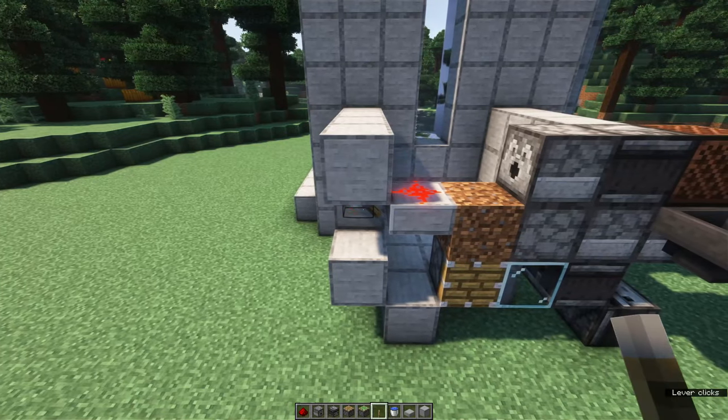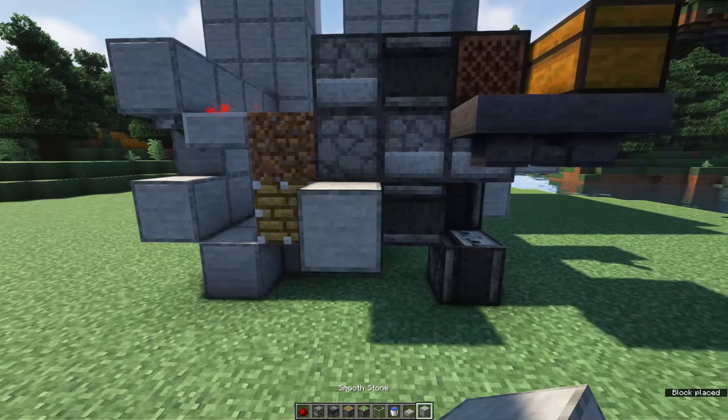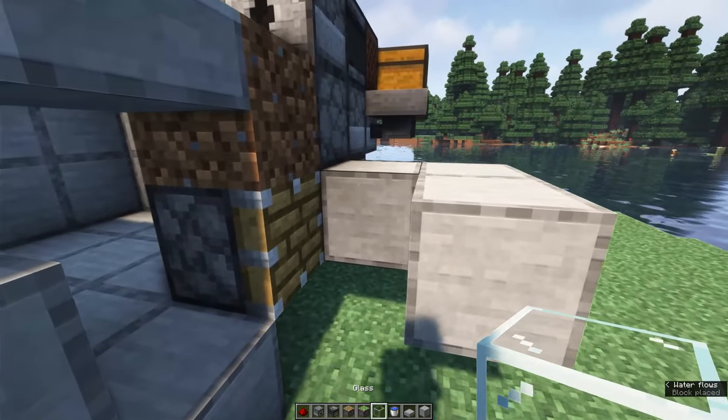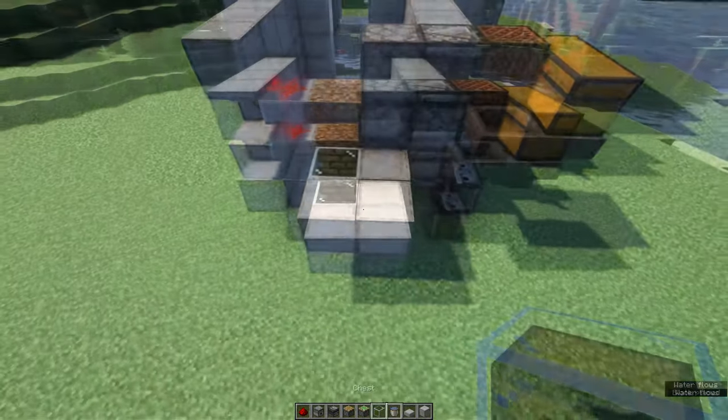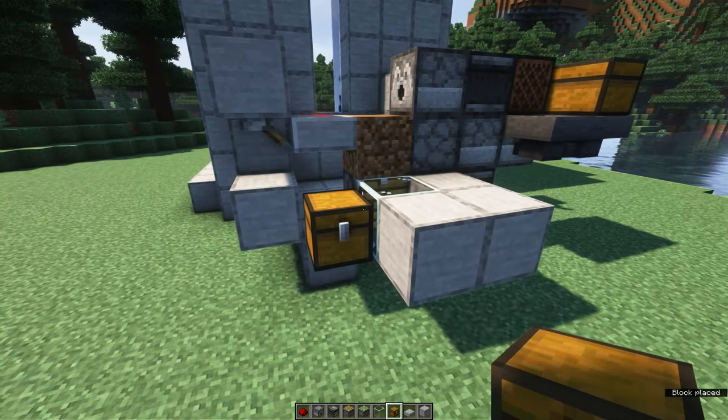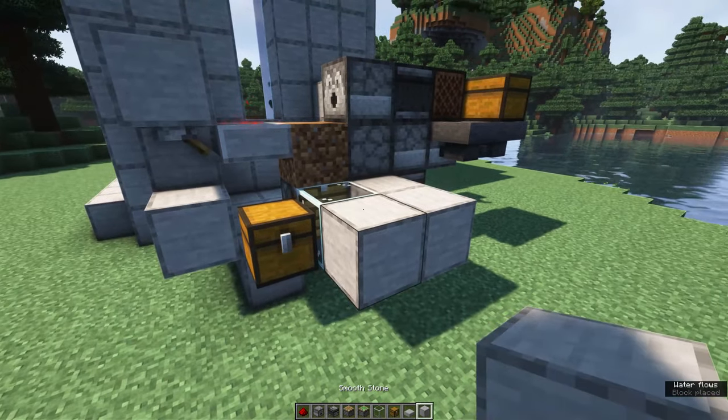The redstone dust should light up. At the back of the farm, we'll now place three building blocks like this and a glass block in front of the piston. Next to this glass block we'll place a chest. This is the chest we'll stand on whilst operating the farm.